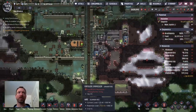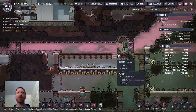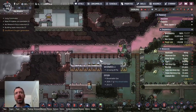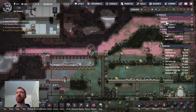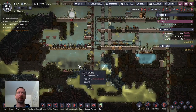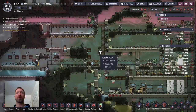It did not take long to run out of phosphorite — I am no longer able to produce fertilizer. That means these plants are going to be growing at half the speed. But I do have some phosphorite in this world, so when these dupes get back that will pick up again. For now I'm only needing to feed five dupes over here anyway.